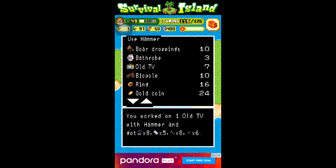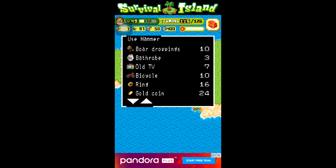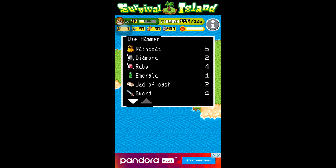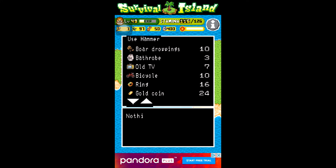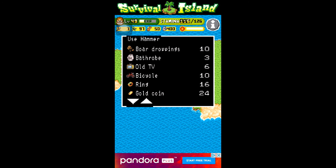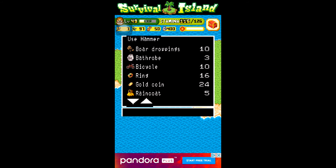There's also an old TV — you get a lot of this stuff from it. You just go through all the junk items, and there's no other use for these items in the game other than to smash them for materials, so you might as well.